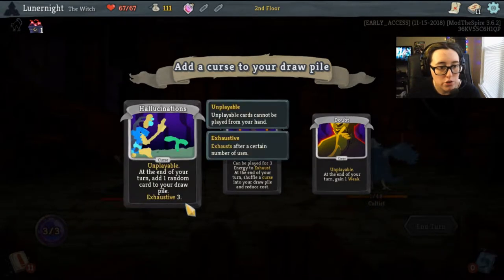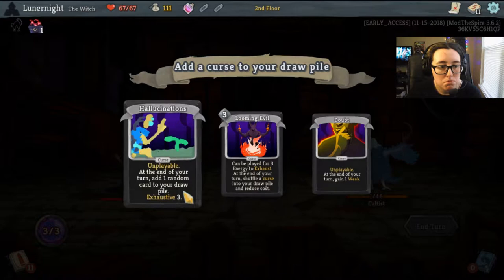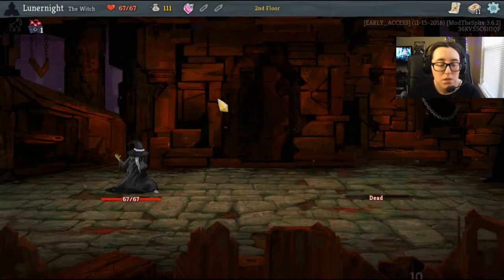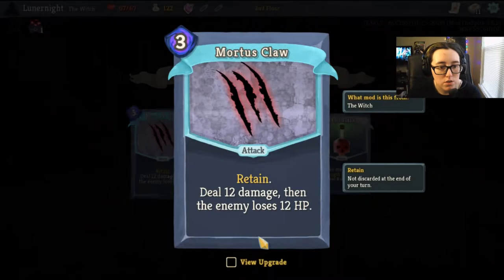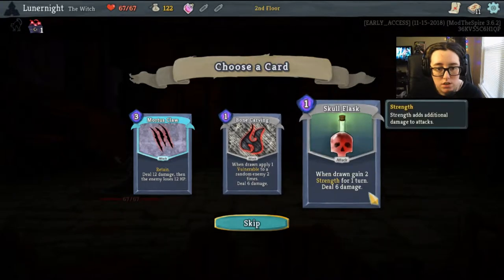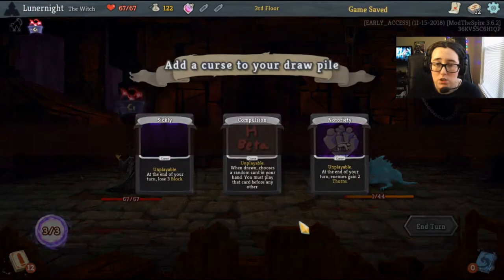At the end of your turn, add one random card to your draw pile — exhaustive. Can be played for three energy to exhaust. Retain: deal twelve damage then the enemy loses twelve HP — that's twenty-four damage for three energy! When drawn, apply one vulnerable to a random enemy two times, deal six damage. When drawn, gain two strength for one turn, deal six damage. I want this — these cards are really interesting, very OP.